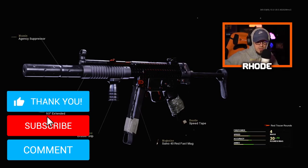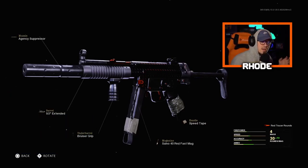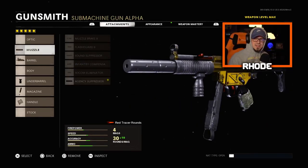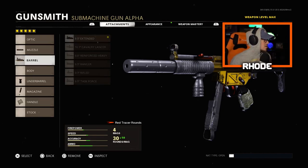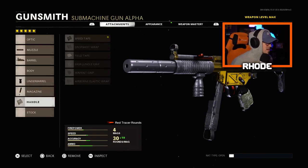What it do baby, today I'm bringing you the best rushing MP5 class here in Cold War. I'm not gonna waste any of your time, let's jump right into these attachments. For the muzzle, running the agency suppressor — if you're up close running around, you want that silencer so you can't be seen on the mini-map or heard by other enemies. For the barrel, running an extended barrel. Under barrel, run a bruiser grip for better movement speed. Magazine: 40-round fast mag.